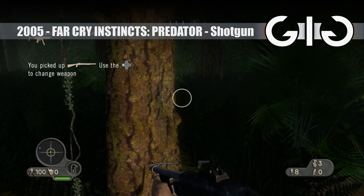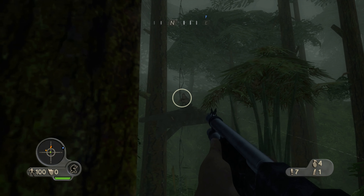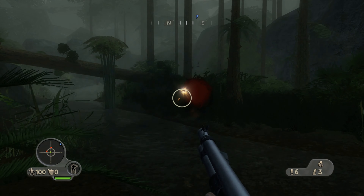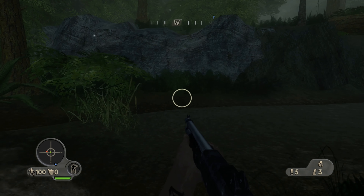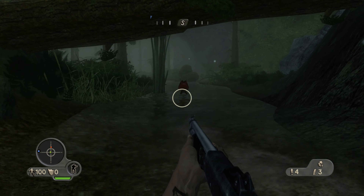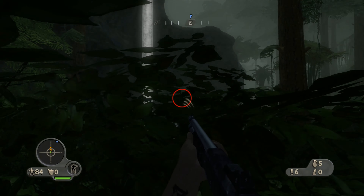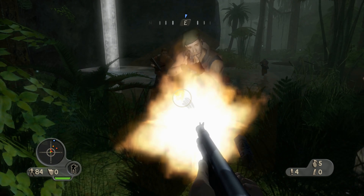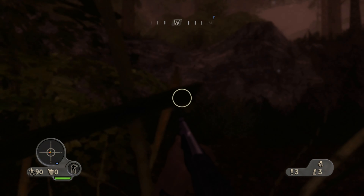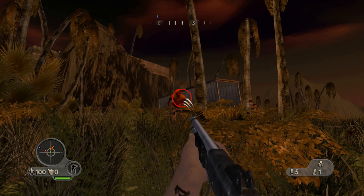Far Cry Instincts Predator. What we have here is a Benelli M3 Super 90 replica in a pretty militaristic game, but there's enough oddness to some of the enemies to get this game included. This is one right in that grey area I mentioned at the start of the episode — it's trying hard to be a realistic military shooter, something the series fully achieves in Far Cry 2 and beyond. Luckily we're not missing much here as it's a pared down, stripped back shooter to fit within the constraints of a console it was never designed for.